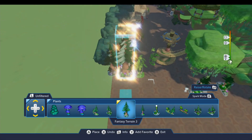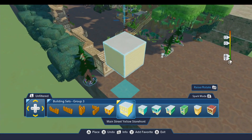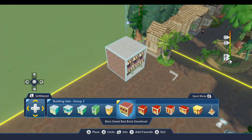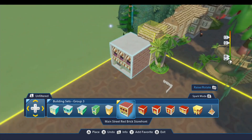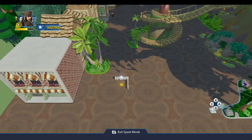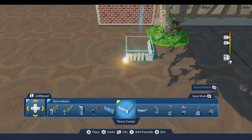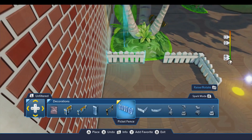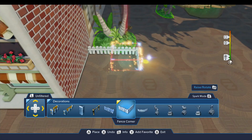The next thing we're going to do is put in the entrance to Frontierland. We're going to come up to Building Sets Group 3 where we have the Main Street USA storefronts. The first one we're going to put down is this red brick storefront — we're going to line this up with the edge of that building. That's the front of the Cajun style restaurant. We're going to put a nice little fenced-in area for the outdoor dining area here.